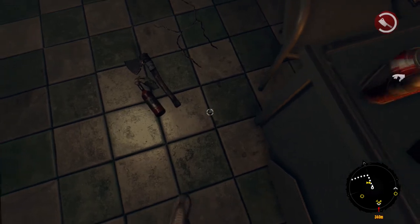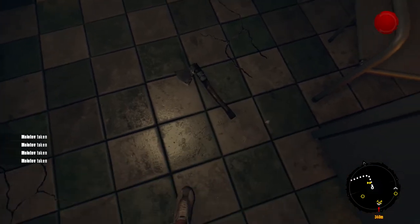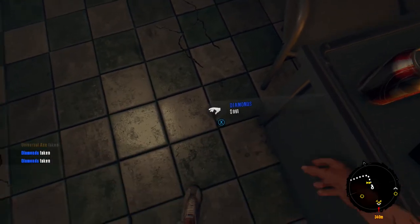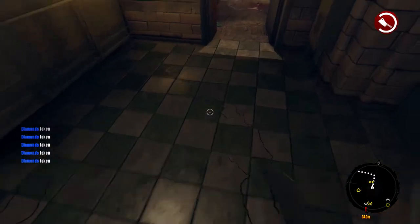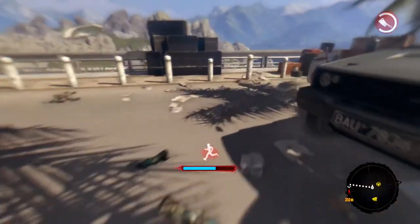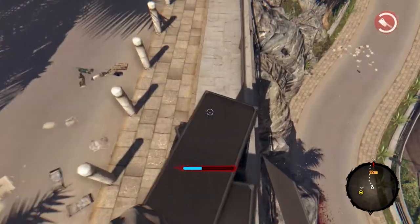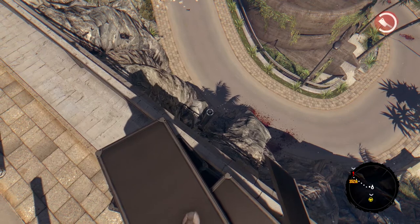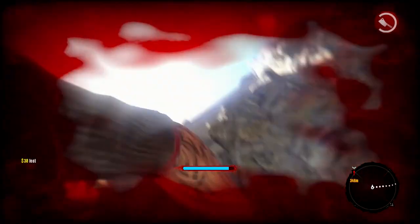Just one thing I forgot to mention: once you pick all these things up, see, once you've picked up the stuff — I've got two axes — but if you haven't recently got a checkpoint and you kill yourself, it probably will not save your stuff. So what you do is: you kill yourself, drop the things, kill yourself, drop them again. You're literally duplicating the number of items you're holding, instead of just picking them up and killing yourself.